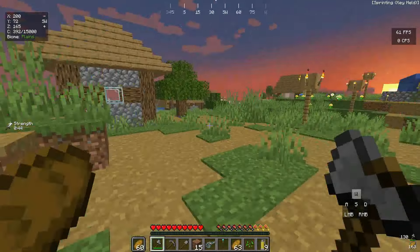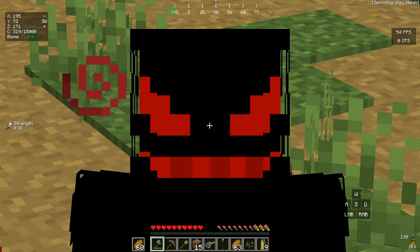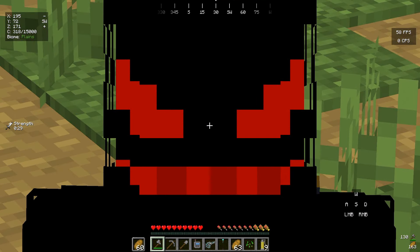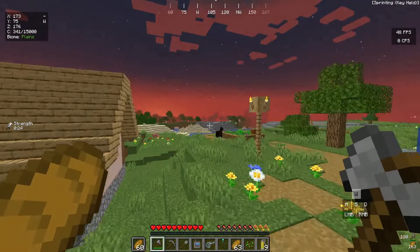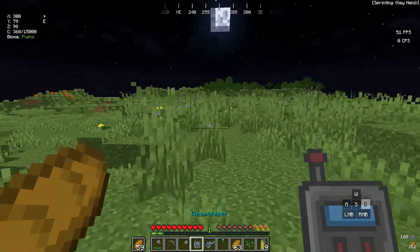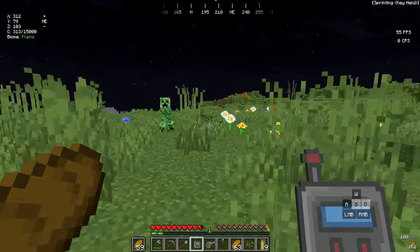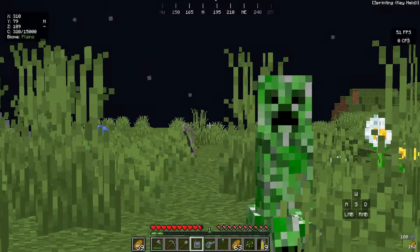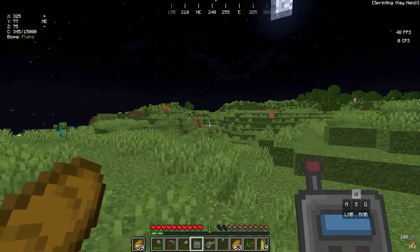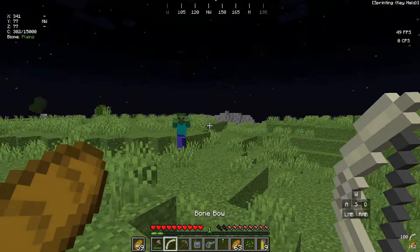We've tried the Weaponizer on all the domestic mobs — cows, pigs, sheep — and now it's time to try it on aggressive mobs: spiders, skeletons, creepers, and zombies. Nighttime is perfect since they spawn rapidly. There's a creeper and skeleton right there. I right-click the skeleton and got a bow — a Bone Bow! It looks so cool.